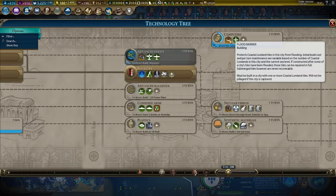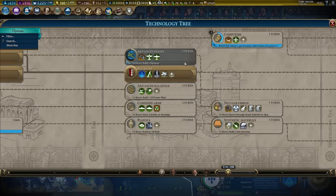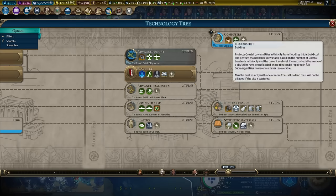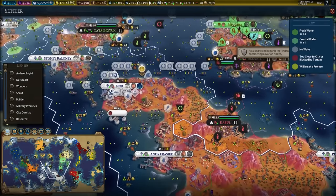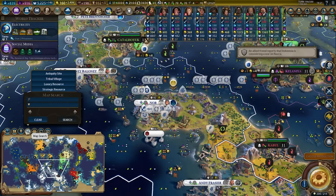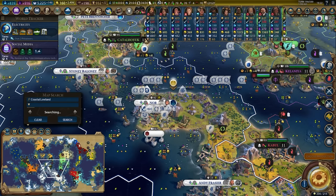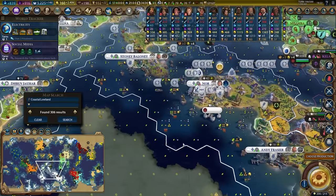When you're playing the kind of game I'm playing, the second you get rocketry you need to get computers so you can defend your tiles. If you search for coastal lowland, it will just highlight all of the possible floodable tiles, and if you look around my empire, this whole island could be flooding.